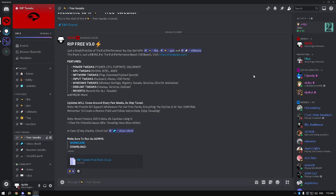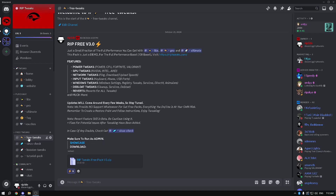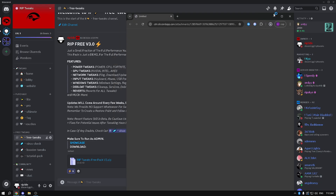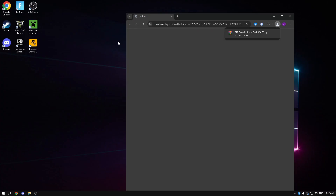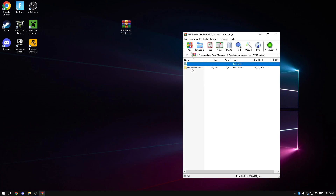The first thing you need to do is open up the Discord server in the description, go to the Free Tweaks channel, press download, continue to download, and the browser is going to open. Just drag it onto your desktop, close it out, then double click and open it to get the Riptix Free Pack folder out.